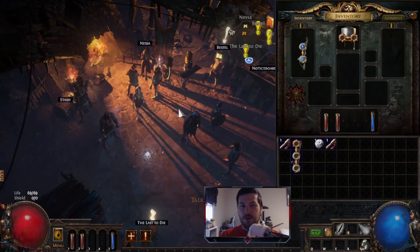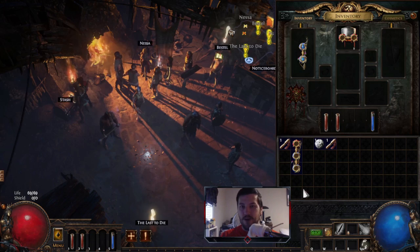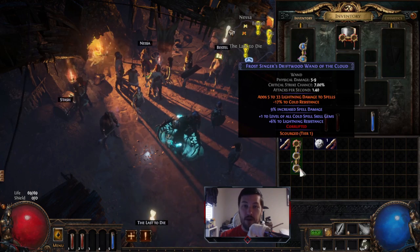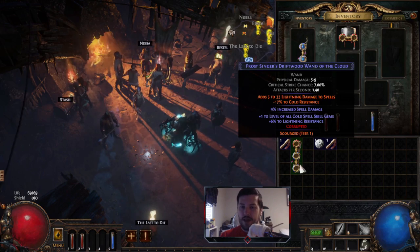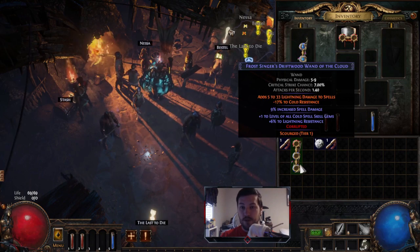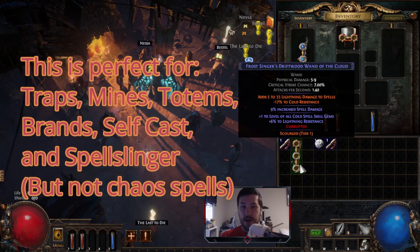Hello exiles, this is Ryan from Behind Eyes Gaming and welcome to another Path of Exile video. In today's video I'm going to teach you how to make a really powerful set of leveling wands. You can use these for traps, brands, mines, regular spell casting, spell slinger, and lots of good stuff. You can get plus one gem level and then a flat amount of damage to spells.